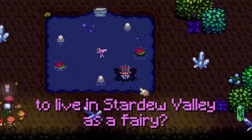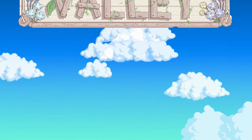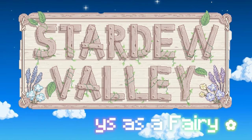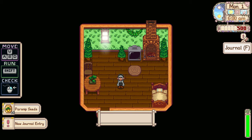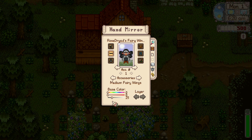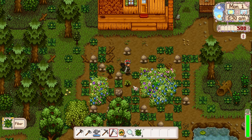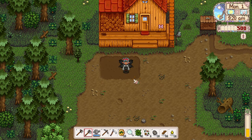Have you ever wondered what it would be like to live in Stardew Valley as a fairy? Well now you don't have to! Day 1 started just like every other save file. My first task was to change my appearance with the magic mirror Haley sent me so I could look a little more like a fairy. There's a ton of customization options in this mod, so I highly recommend it. All the mods I used for this video will be in the description below.